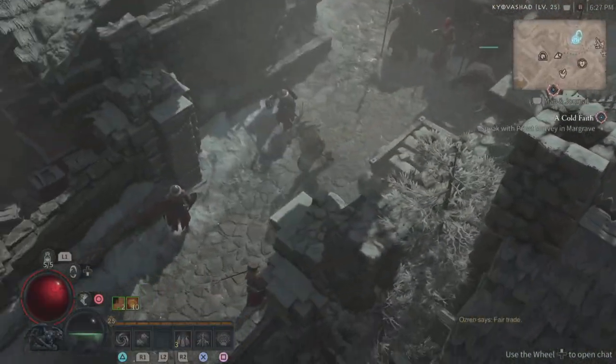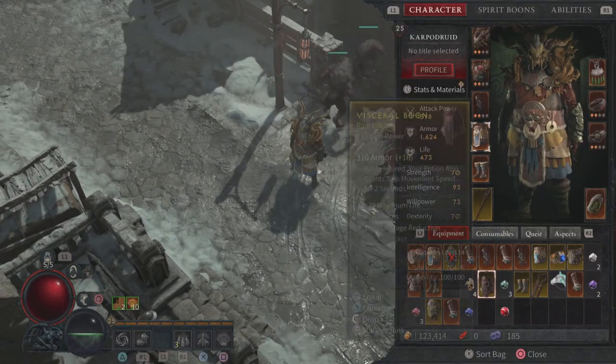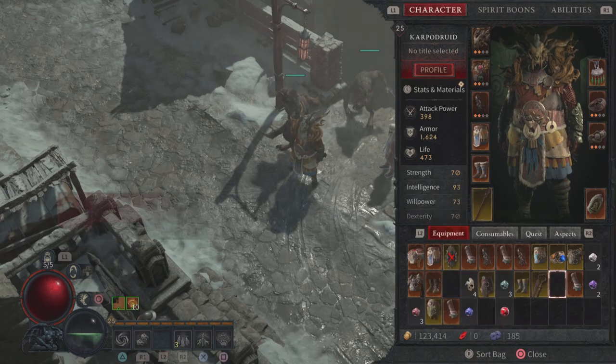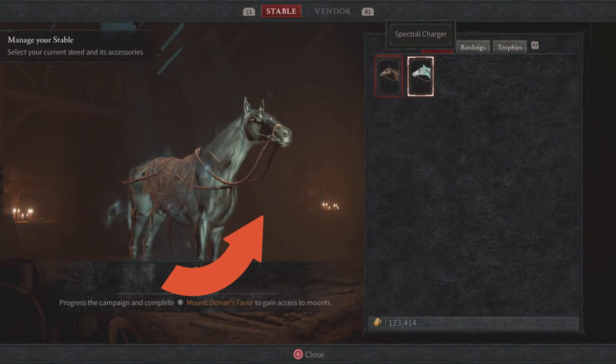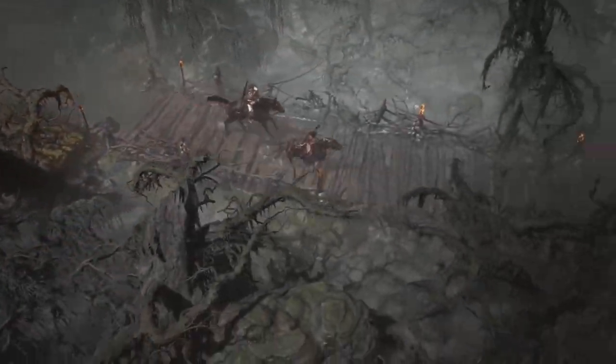After that, head over to the stable master in Kyovashad. Don't forget you must unlock this mount by just using it — after you use it, it will unlock and now you have the mount. Head over to the stable master, select the mount, and just like that you'll have the Spectral Charger. How cool is that?